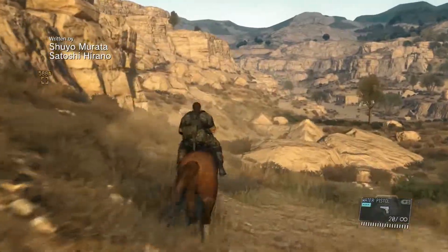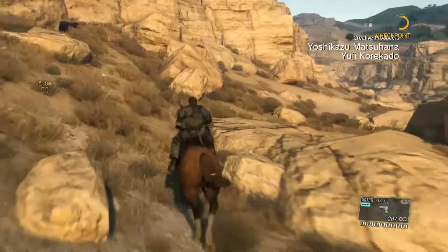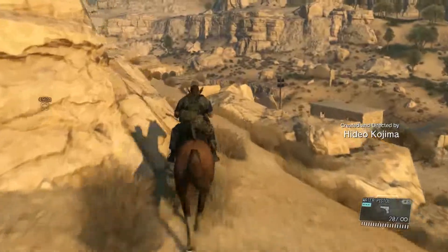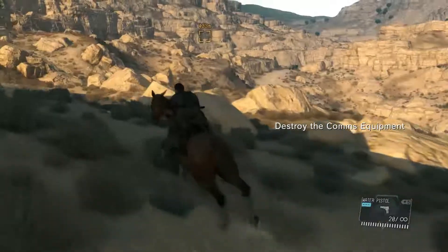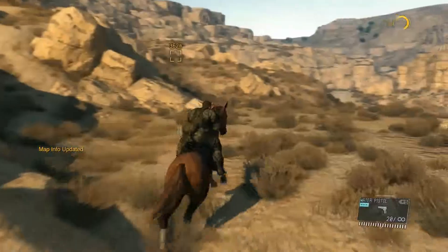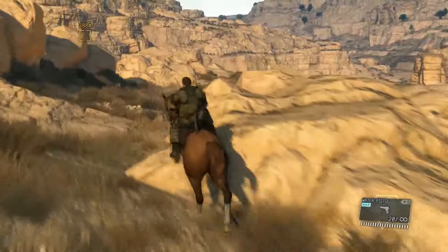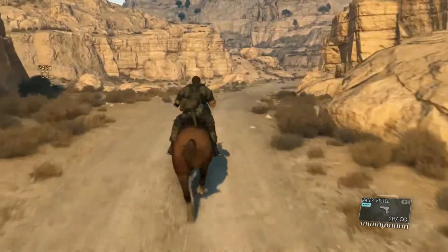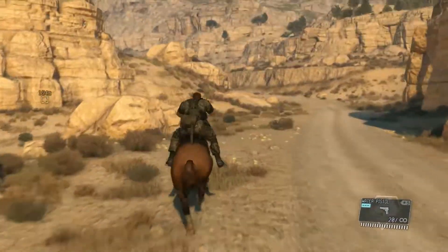I'm not speeding up the ride to the communications post because I wanted to talk a bit about this mission. You have to destroy either the radio console in the Eastern Communications post, or the three radio dishes on top of the various buildings in there. Either one will complete the mission — you don't have to do both, but you do have to destroy all three dishes if you choose those. You can leave the dishes intact if you just destroy the radio.